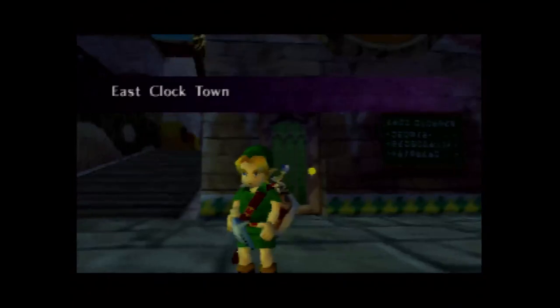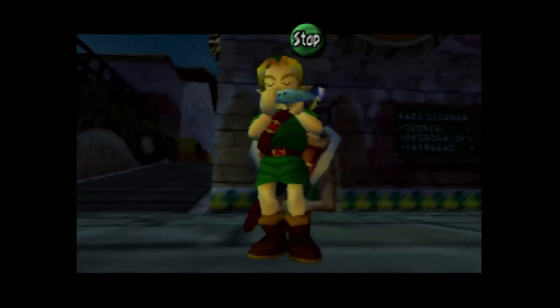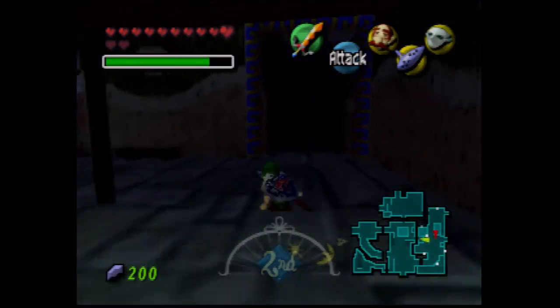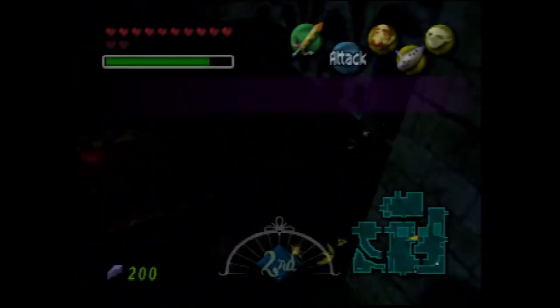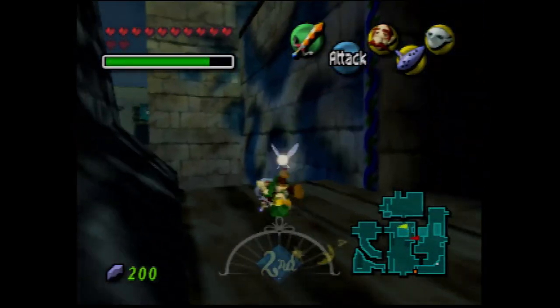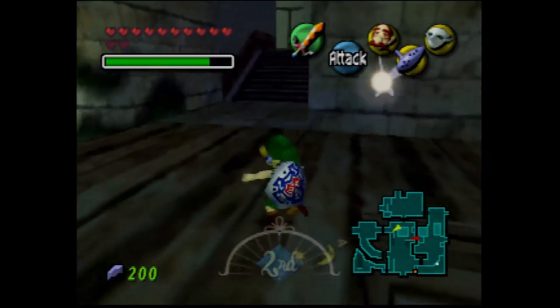Anyway, we're gonna soar back to Zora Cape and we're gonna cut it off for this part. Actually, I'll just save at the owl statue. Next time — with the Zora Mask — we'll do the remainder of Great Bay Temple. I am gonna end this recording session. I'll see you guys next time. Later folks, bye.